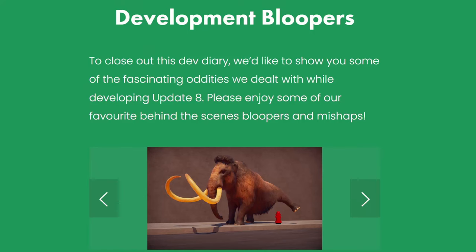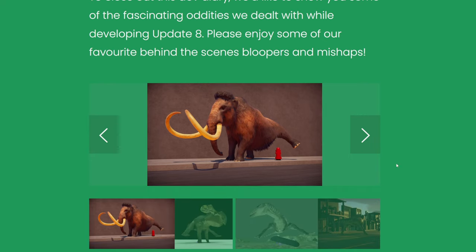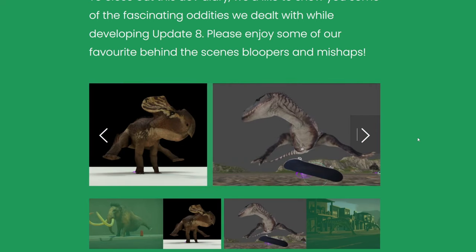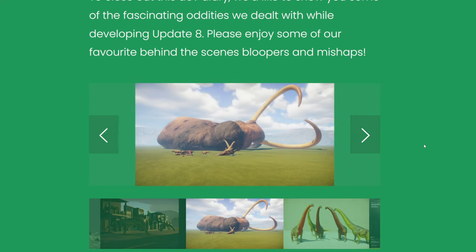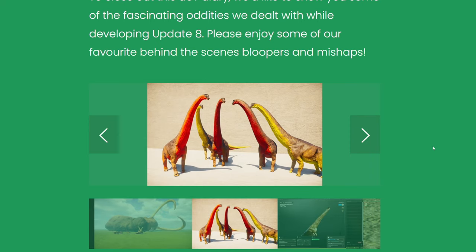So while the team was developing update 8, they came across some bloopers and they've managed to put them here. This is hilarious — I absolutely love that. I kind of want this just to be added to the game as a standard thing, because I think that's amazing. We have got like a kickflip going on here, that's awesome. I thought that was my park when I looked at it, but no. I love the Wild West shoot-out vibe — that's amazing. We've got a mega mammoth — that's looking hilarious. We've got some Brachiosauruses with some very interesting derpy textures going on here. That looks like they need to go to the doctors to get some sunscreen. Brachiosaurus again, having a little dip.